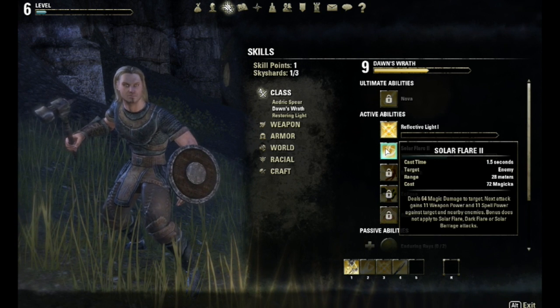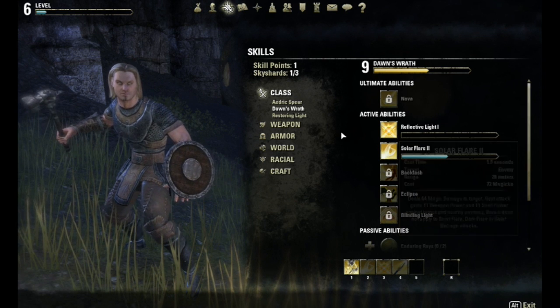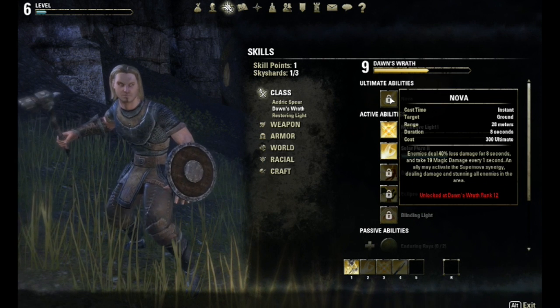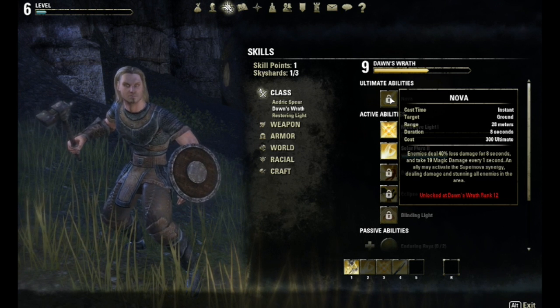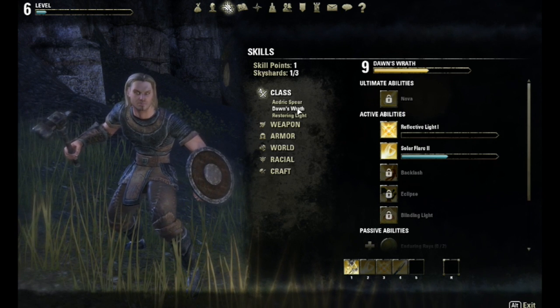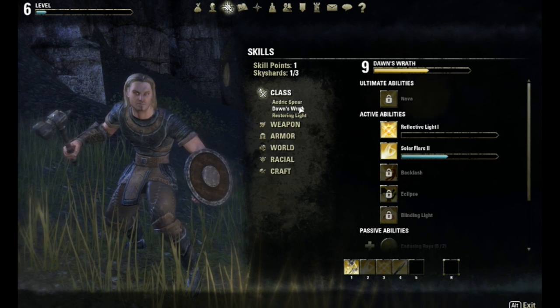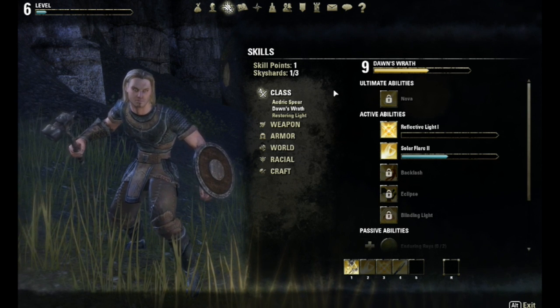Solar Flare takes a little cast time. The special ultimate for this tree is Nova, which is more helpful for your team. So Dawn's Wrath is in between Aedric's Spear and Restoring Light. Restoring Light is full healer, Dawn's Wrath is in between, and Aedric's Spear is full attacker.